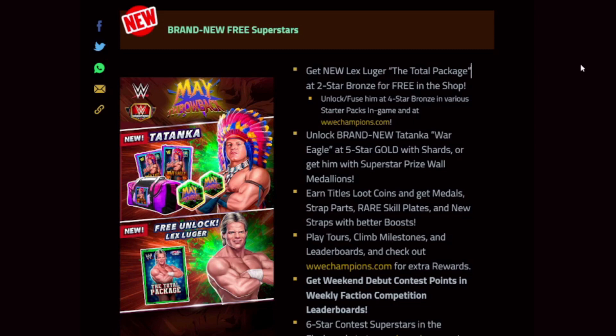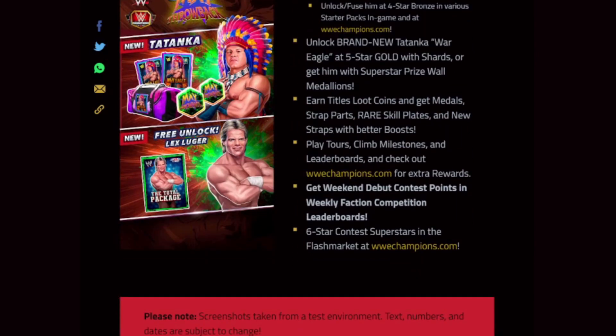Tatanka looks to be a New Gen acrobat, which other than Snoop does not exist, so in terms of rounding out the class and era combinations in the game we finally get New Lex Luger the Total Package at two-star bronze, pardon me, for free in the shop. Brand new Tatanka War Eagle at five gold with shards, or get him with superstar prize ball medallions earned through title loots, coins to get metal strap parts, rare plates and new straps with better boosts.